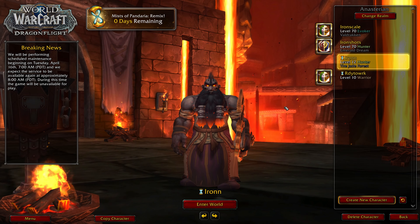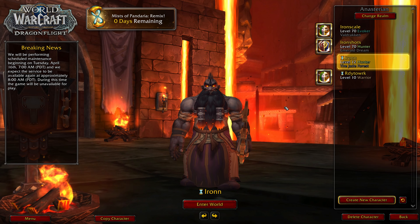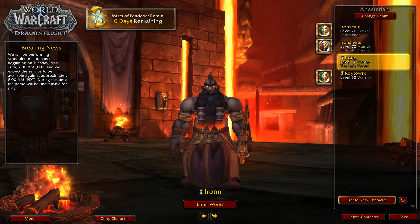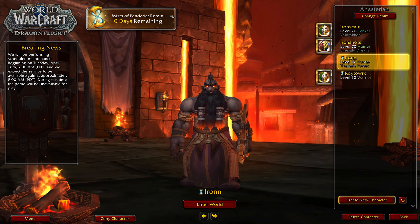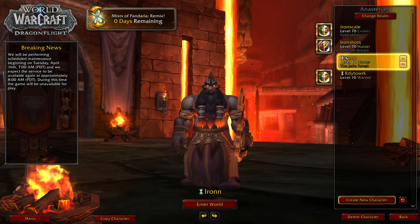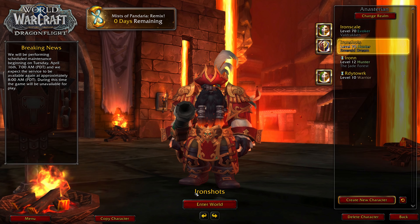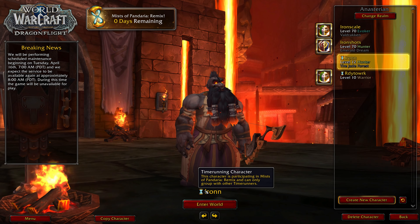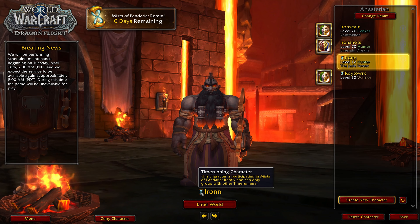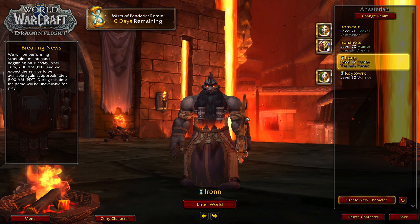To start off, let me show how the character select interface looks when you first log in. Just like Plunderstorm, you'll see a Mists of Pandaria Remix option at the top. You can click it and a splash screen pops up covering questing, raids, mechanics, and unique rewards. Your regular characters appear normally, but a time-running character has a little hourglass icon and can only be used in the Remix event.